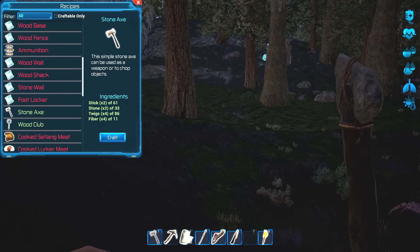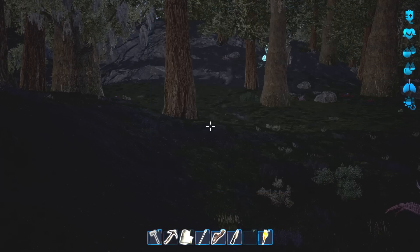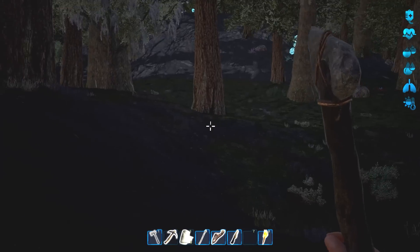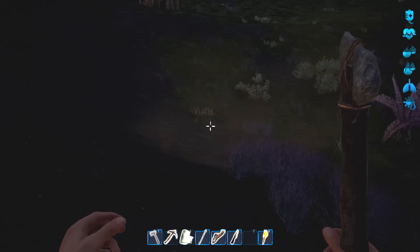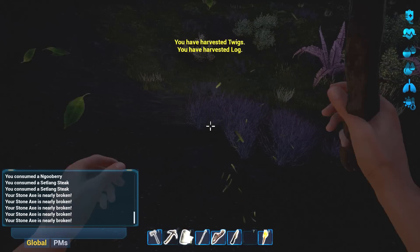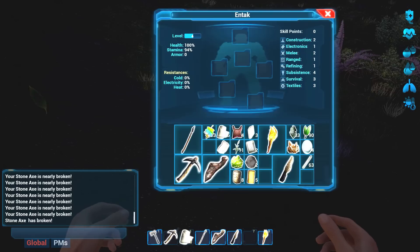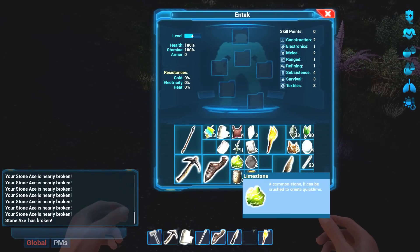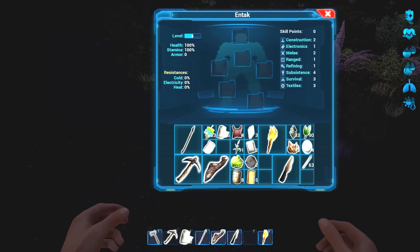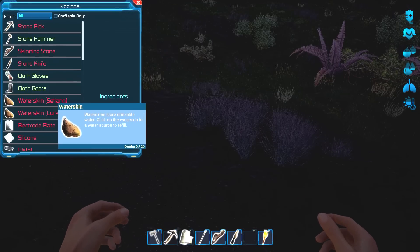I can make another one now. So once this breaks completely... 150 at 150? What the heck - what do you mean broken? Seven uses left, okay. What the heck? It's an invisible tree! There goes my axe. We need to reorganize here to fit some more stuff in. If I actually can... yeah, I can, there we go.